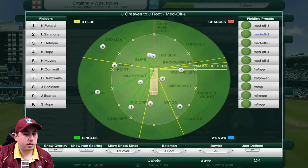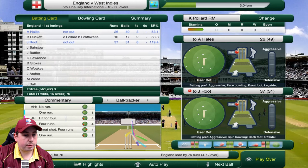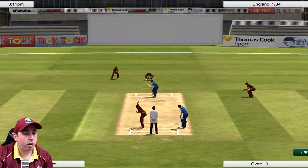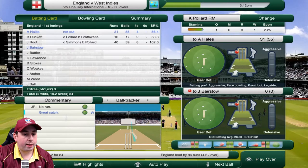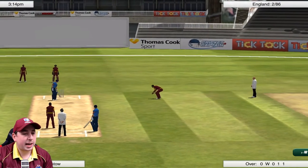We're going to have a little change around - bring in Greaves with the no power play field setting, swap Searles around, and bring on Pollard with the no power play setting as well. Pollard now into Root - England 81 for one - and it's a great catch in the slips! Lendle Simmons gets Joe Root, the big danger man, for 40 off the bowling of Kieron Pollard. Then Pollard into Best - can he pick up Johnny Best cheaply? It's a great catch and it's another wicket down, England are 86 for three.